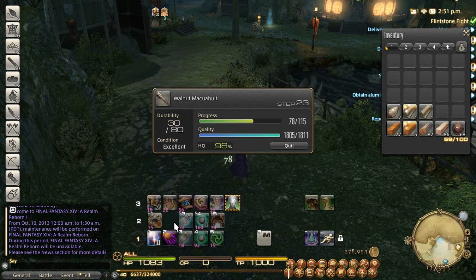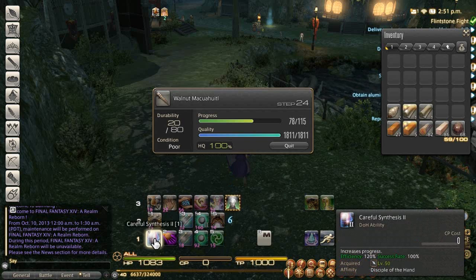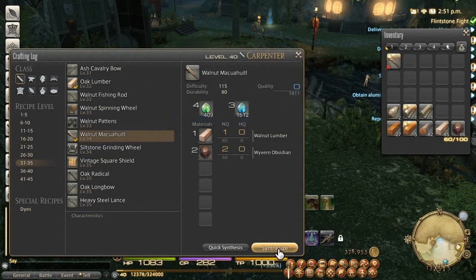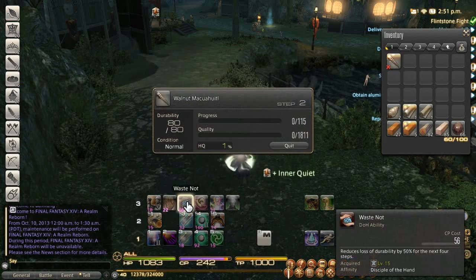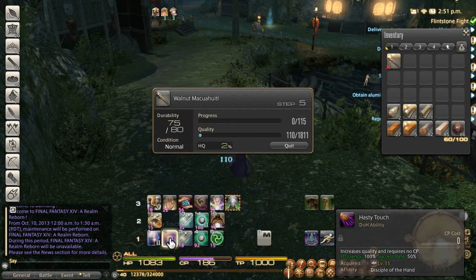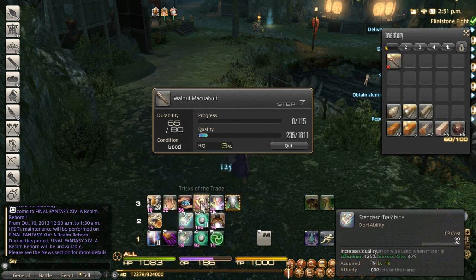Jumped to 98% — I'm going to go ahead and finish it off. Might as well toss in another hasty touch, and you can see I jumped to 100%, which is all fine and dandy. That's a high quality — I can't really pronounce it so I just make fun of it. Alright, this time I'm going to use waste not on the first go. The only thing I don't like about it is if you actually pop any tricks while waste not and steady hand are up, it's kind of like a blown turn.